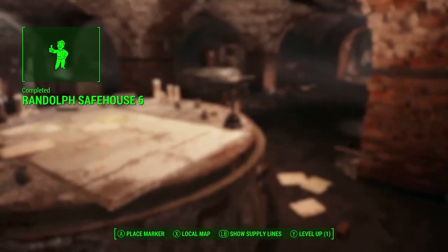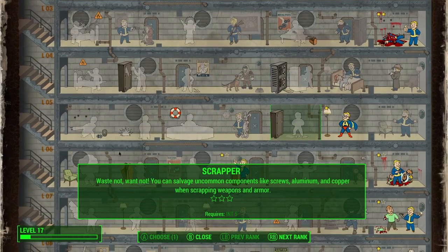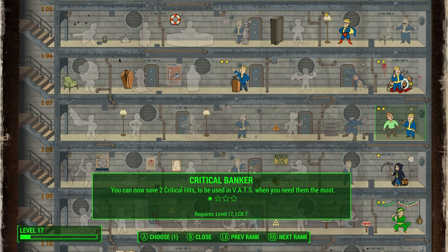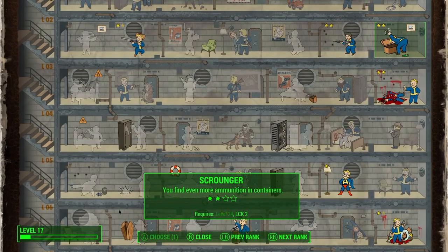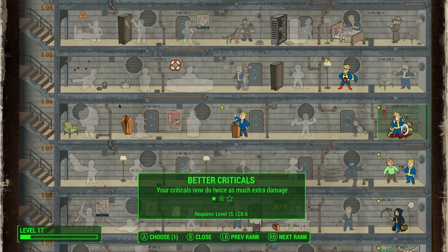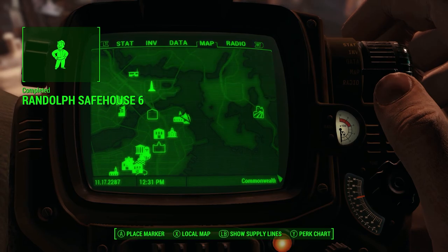Let's go ahead and level up now — hopefully there are nice things. What is this? Better Criticals — twice as much damage would be pretty cool, but Critical Banker seems pretty good too. Each hit in VATS now has an even better chance of filling your critical meter. These are all tempting. Let's do Critical Banker — yeah, let's do Critical Banker. We're gonna get them all eventually anyway.